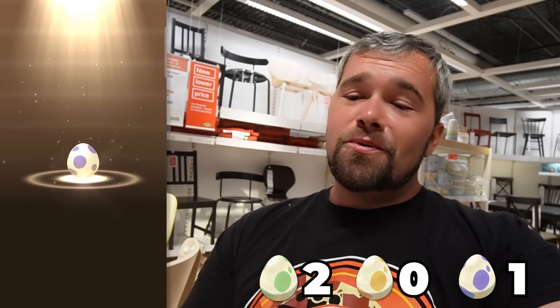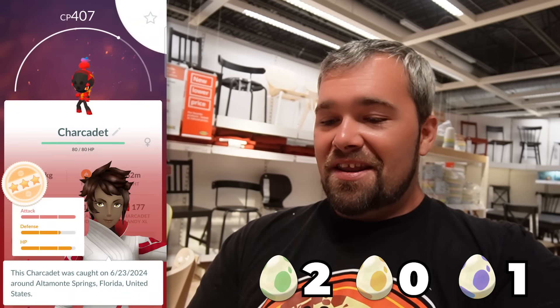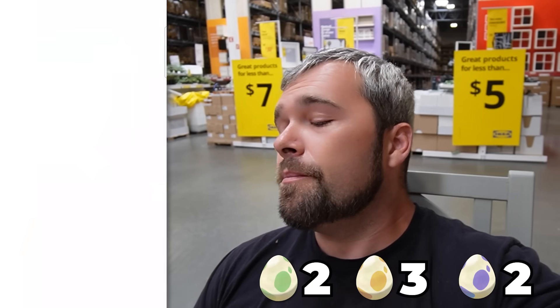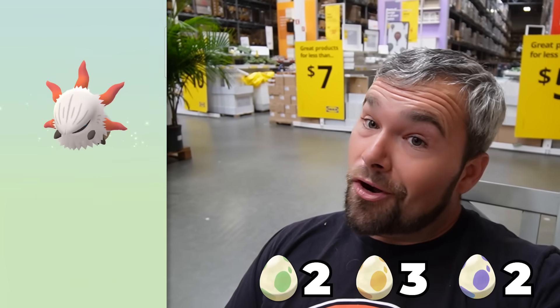The journey in IKEA continues with a 10-kilometer egg. We're not getting a lot of distance in here, but we're getting some. This one has a Charcadet and it's a 407 — that's kind of fun. 15, 11, 14. Our journey in IKEA is almost over, but we do have ourselves four eggs. Let's see what we get from this one. Larvesta — awesome.